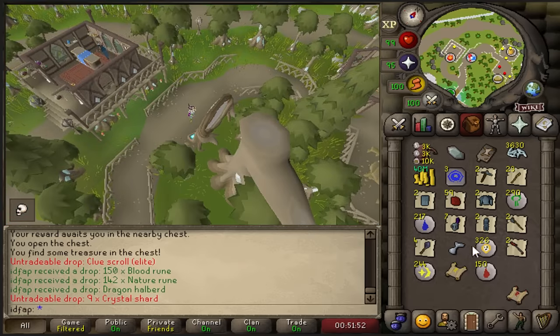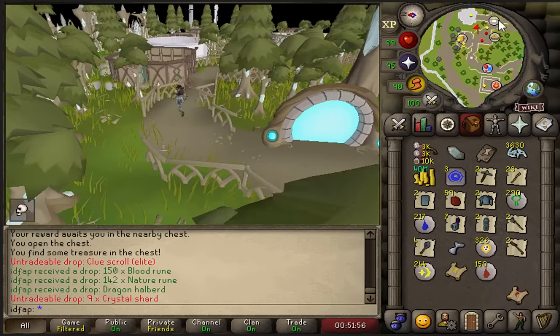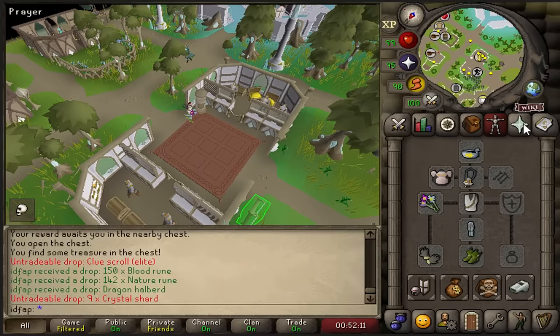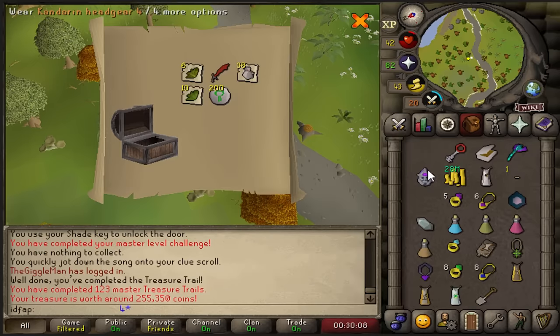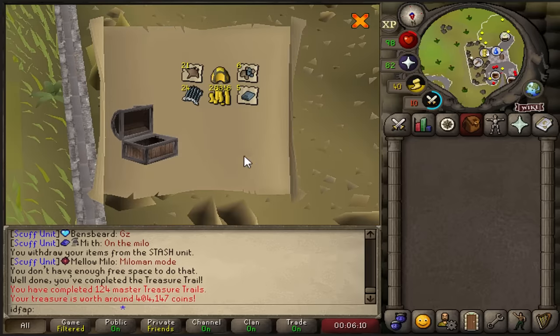I got an elite clue. I have a master in my inventory, I have an elite clue in my inventory, and I have an elite clue stored at Watson, so it's time to do three master clues. Can I get another ornament kit, like the one I have here? I lock in a lot of items now if I get the untradeable drop as a reward. The first clue scroll is not good. The third master is 404k.